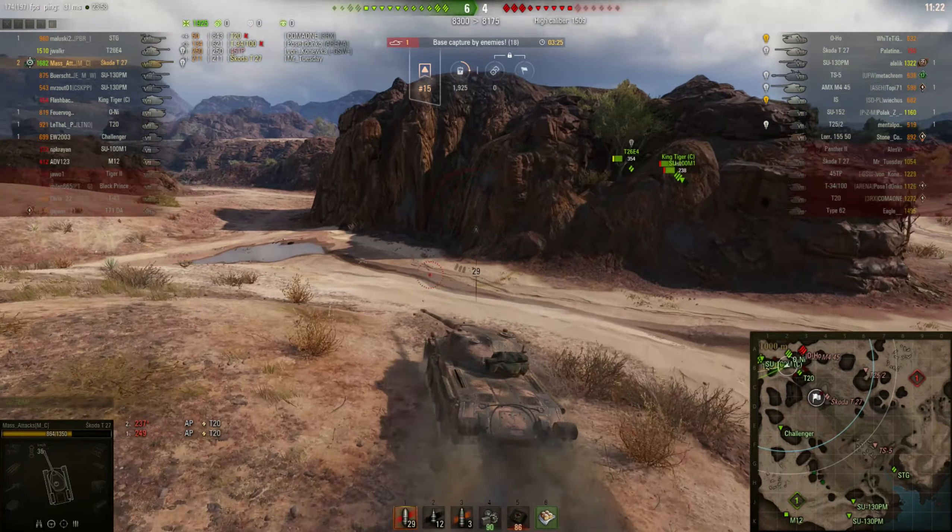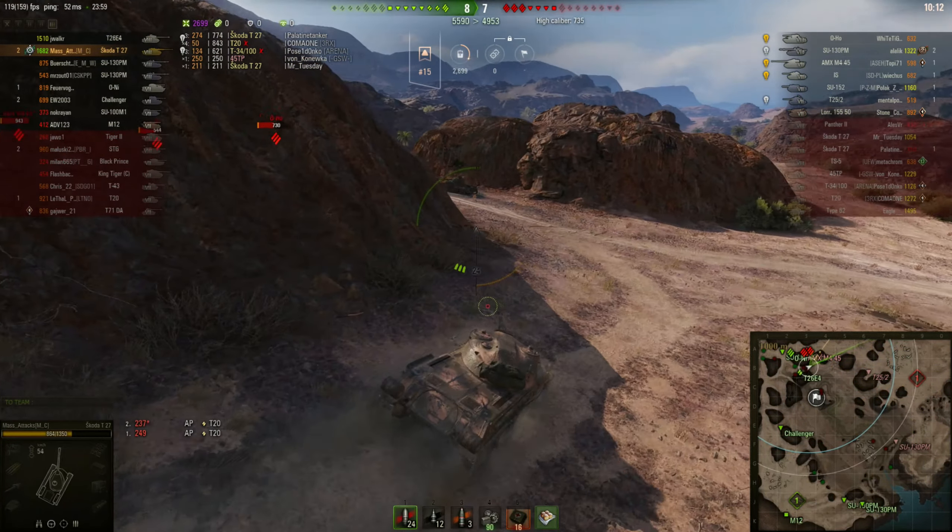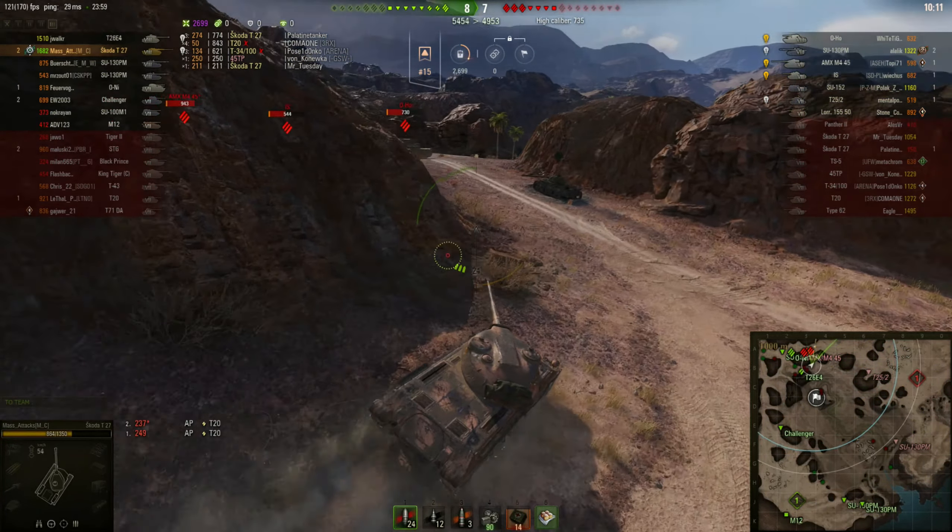As I was saying about the armor — it's nothing special. On the turret you get 100mm on the front, 100mm on the side, and 80mm on the rear, which is nothing special. You'll not be bouncing much with that, you'll bounce the odd one or two. And then the hull armor: 65mm on the front, 40mm on the side, 40mm on the rear. So this tank definitely isn't about the armor.